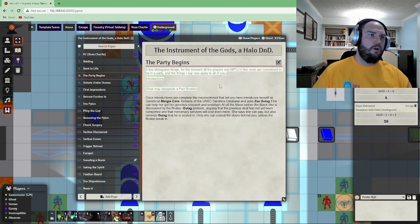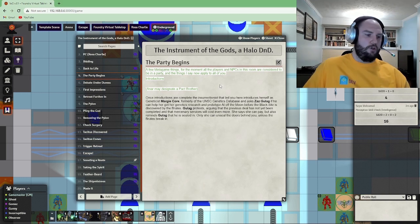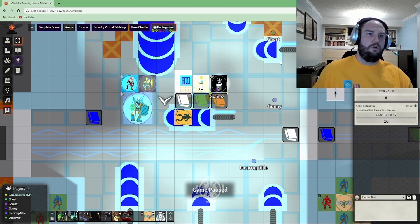A few metagame things. For the moment, all players and NPCs in this room are considered to be in a party, and the things I say now apply to all of you. Do what you want with that information. Go ahead and make your introductions — who wants to go first? It's not in any particular order, or you could roll. We could roll — it would be tradition. Alright, everybody roll a d20.